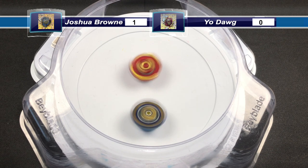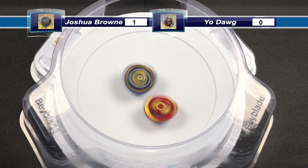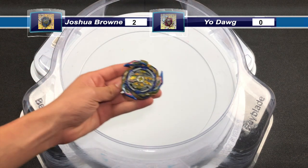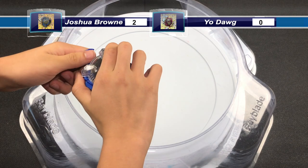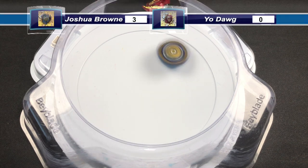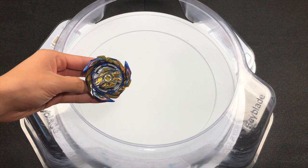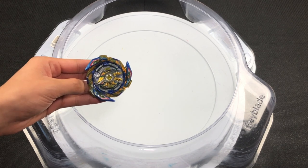Both are opposite spin of each other, so they are reflecting or absorbing each other's attacks. Zwei Fafner goes out of stamina and Brave Hyperion gets another point. Next launch: another Ring Out Finish — Zwei Fafner is just a little too light. So Joshua Brown's Brave Hyperion will be moving on to the semifinals.